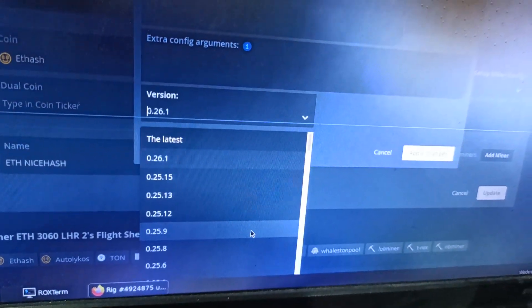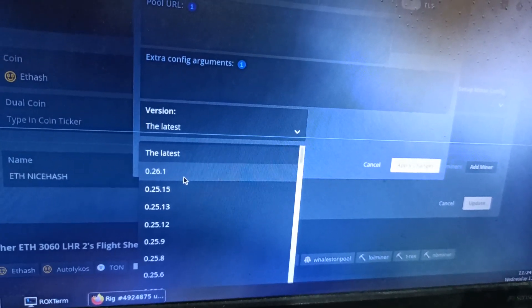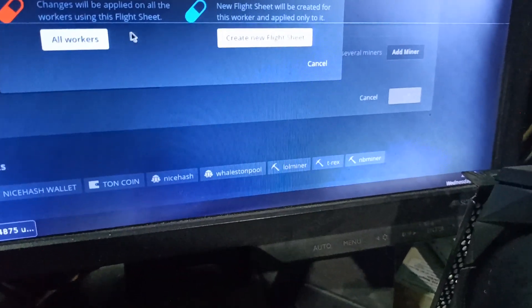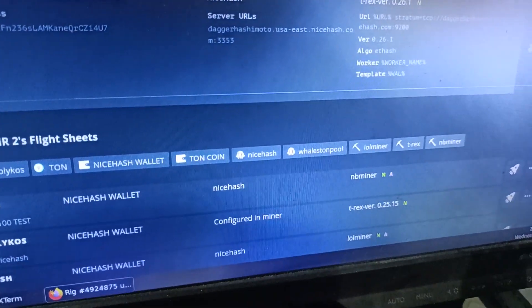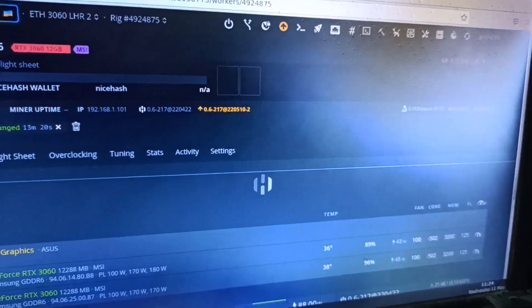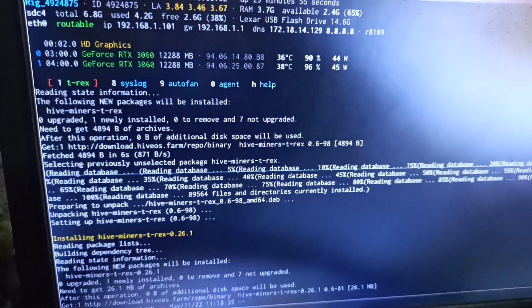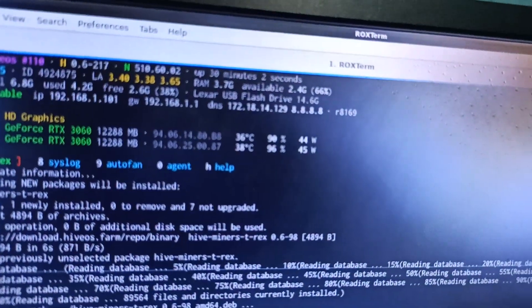You can select the latest version or specifically select 0.26.1. Apply changes and update for all workers if you want. My flight sheet is ready and both cards are set up, but it has taken too much time — about 30 minutes.